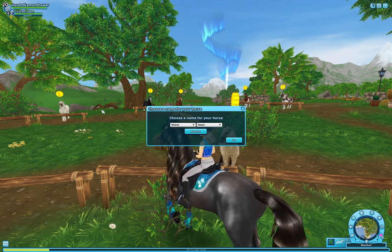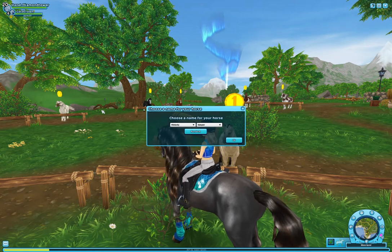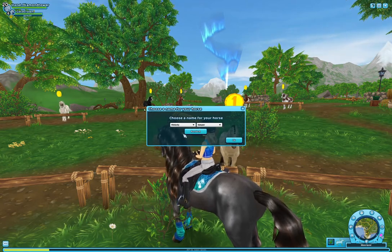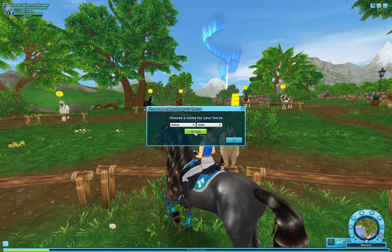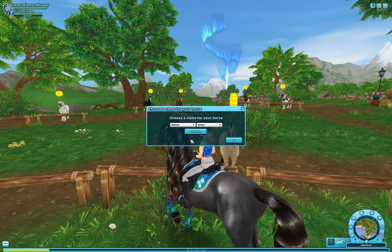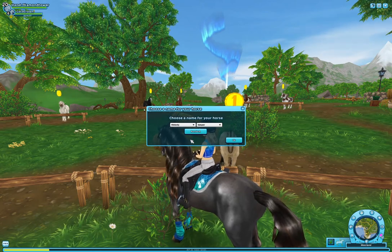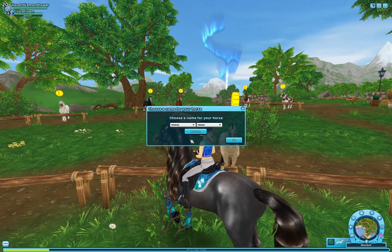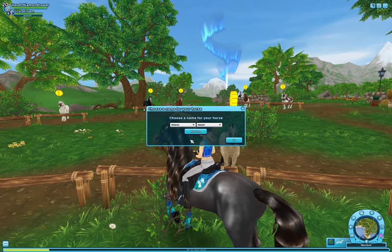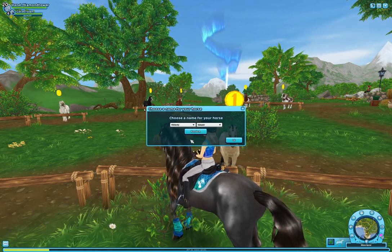Since the wheel landed on yes and I'm broke and cannot buy the Generation 3 Frisian, we're going to randomize the name. If the wheel lands on no, we'll randomize five times; if it lands on yes, we'll randomize ten times.